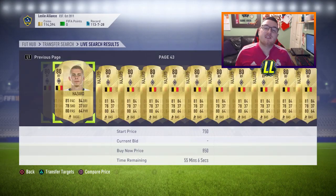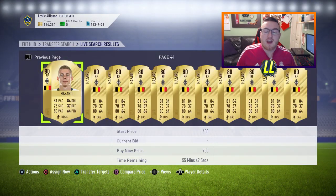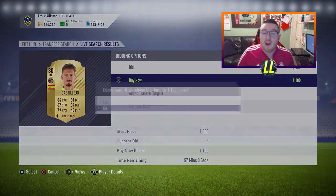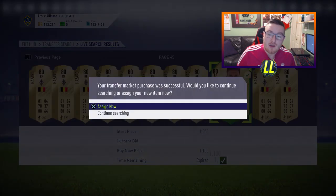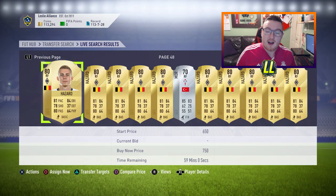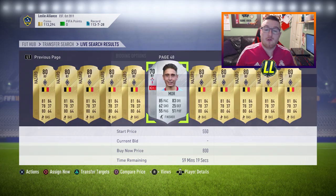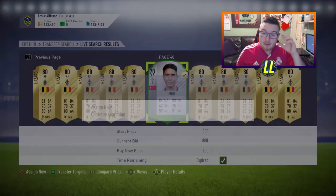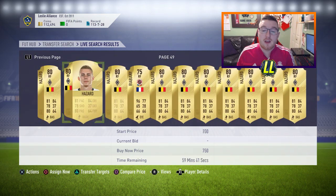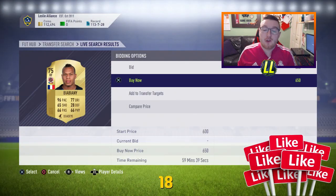What's up guys, Lethal Leslie here, and today I'm bringing you a trading method which I call the Right Forward trading method. As a lot of you will know, Throgan Hazard is a right forward on this game, and because he's there it makes it a lot easier to pick up other right forward cards that have been changed to right forward for cheap on the game. As you can see, I pick up Emery there.